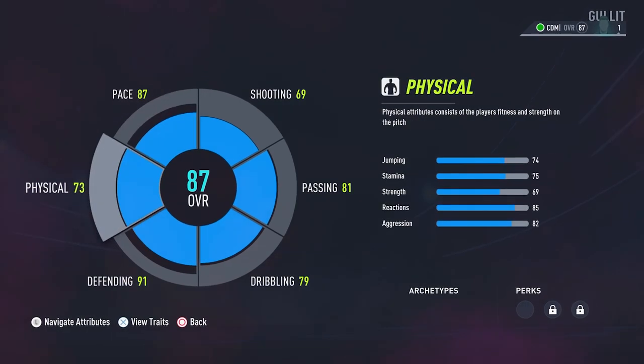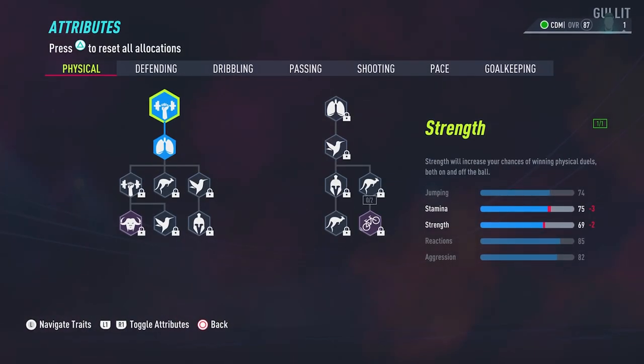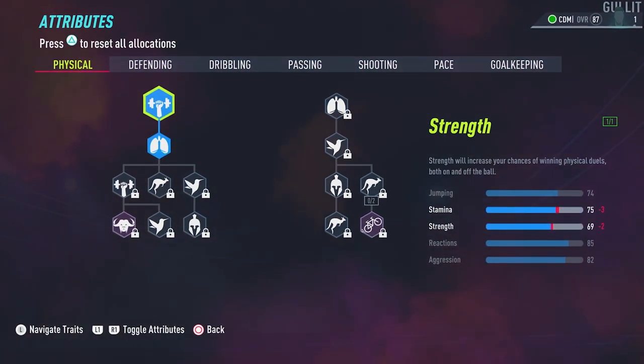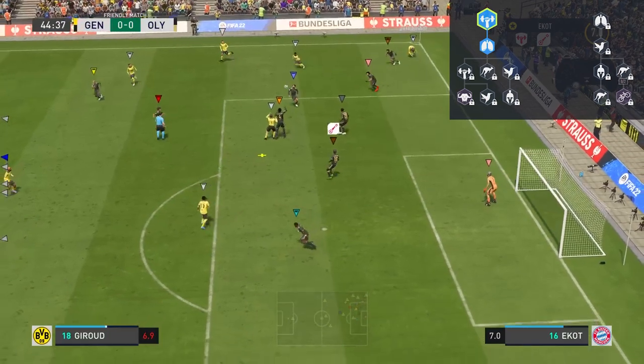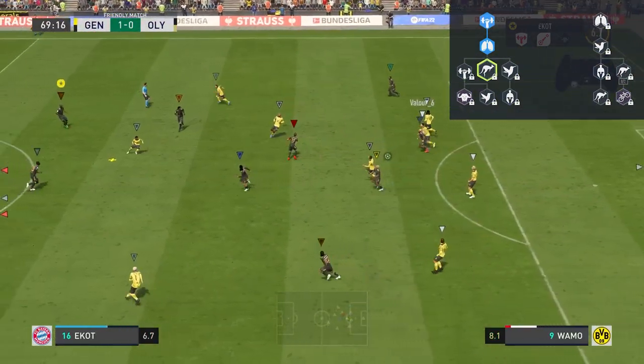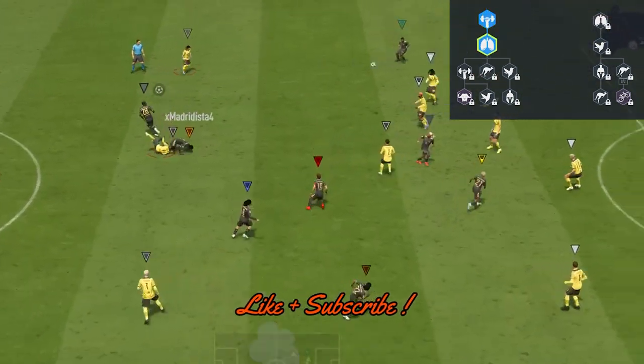Let's talk about the GOAT skill tree. First up, physical. Madrid has opted to go for one strength and one stamina. All in all, he saved a lot of skill points by not allocating into physical. Because really, if you know how to position yourself, how to read your opponent, and how to make tackles, by having just these two, you're going to do fine.